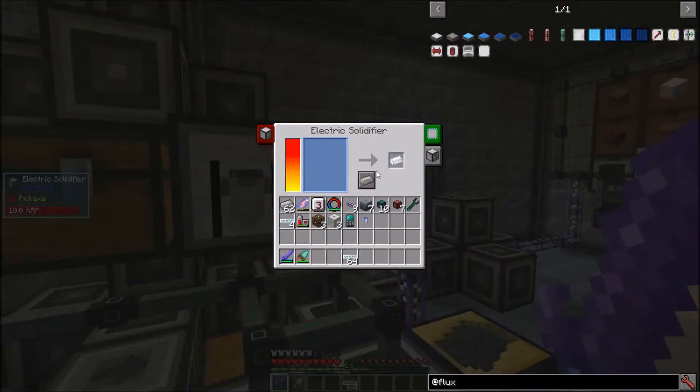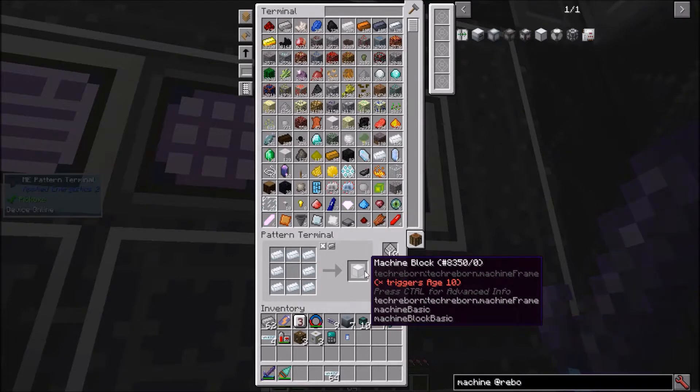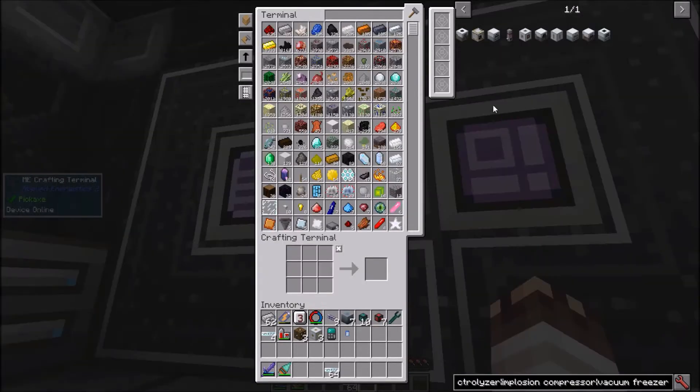Last episode, I had made refined iron from Tech Reborn. That allows me to make machine blocks and standard machine casings. I already know all the machines I need to make, and I have a layout planned as well.